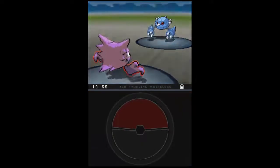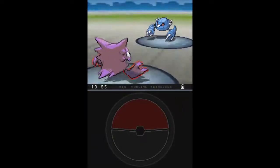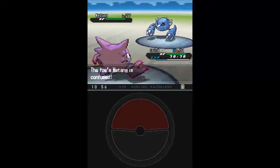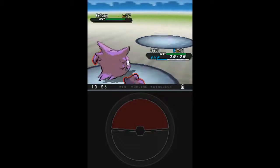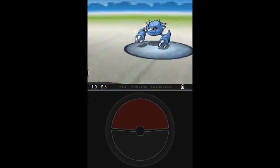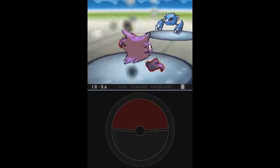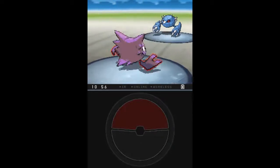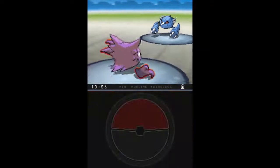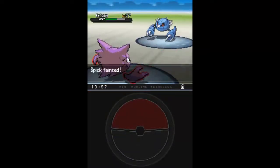If you guys are wondering why I have a really different team than before, it's because version 1.1 came out for this hack and I wanted to restart and make a new team. Which consists of Haunter, Servine, and Electabuzz — which is apparently way better than Servine, Horsea, Pikachu, and Haunter. Haunter is basically the only reason I beat Burg on my first try as opposed to twelve times. But Bullet Punch killed me, which sucks.